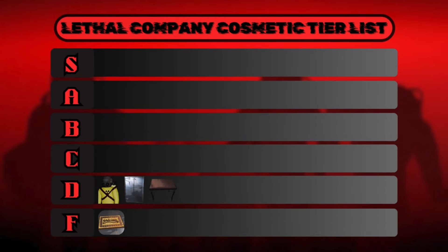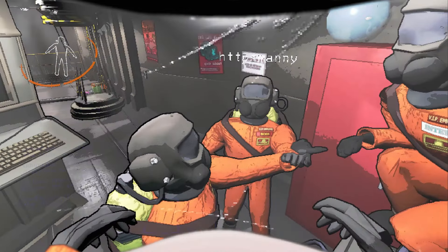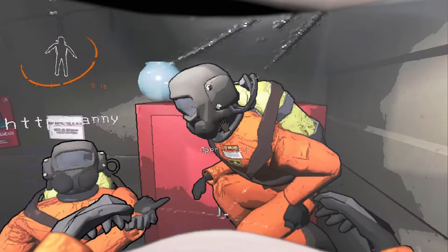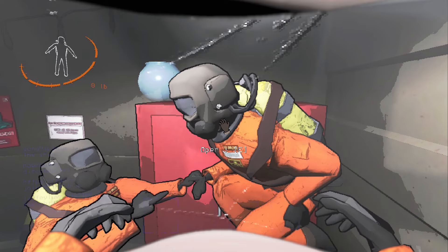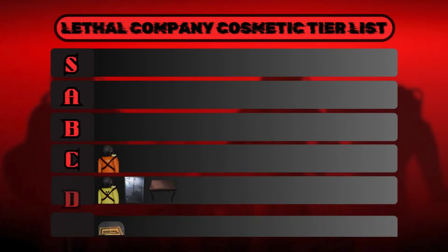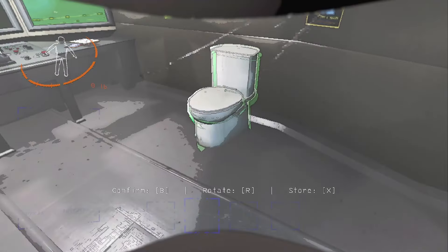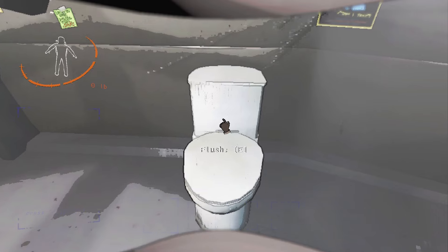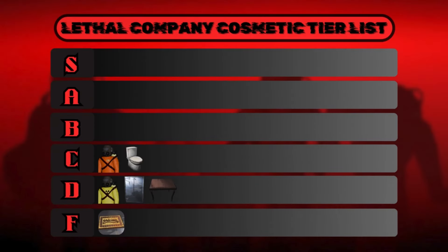Moving on to C tier — I'm going to put the orange suit here. The orange suit is the iconic base game suit and I like it, but because it's the default skin I'm automatically going to prefer the rarer suits, plus I prefer the other colors over orange. C tier. Also in C tier is the toilet. The toilet costs 150 credits and you can flush it. C tier.